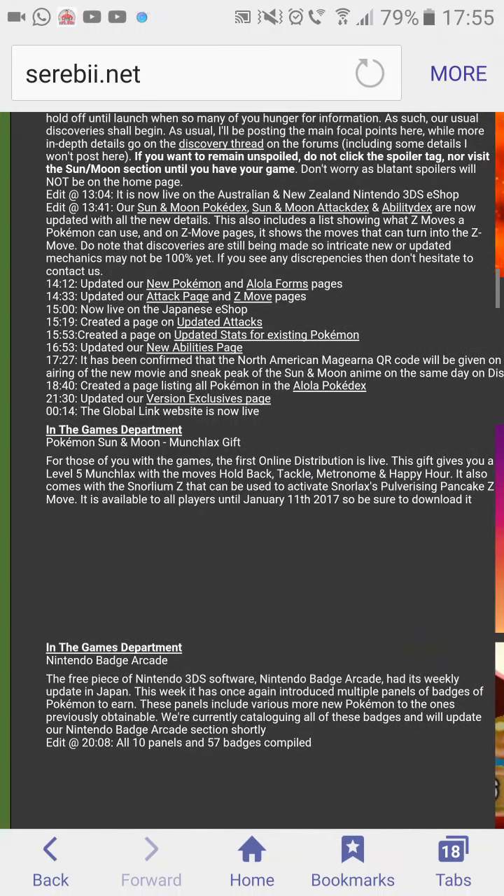You get the Munchlax and the Munchlax is level 5. Moveset: hold back, tackle, metronome and happy hour. It also comes with Snorlium Z which can be used to activate Snorlax's Pancake Z move.